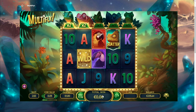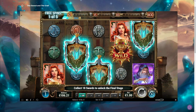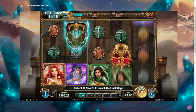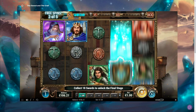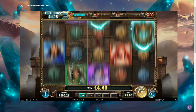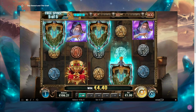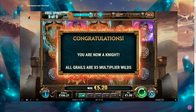Look at the balance — 106 euros left. Bonus on Sword and the Grill — let's see if we can get some shields in here. Come on, like 10 shields. Let me turn off the fast spin. Oh, only 2 in that spin — disappointing. He doesn't even want to give us one. Oh, 3 in that spin — that's a save! I thought I was gonna rip on the first stage.